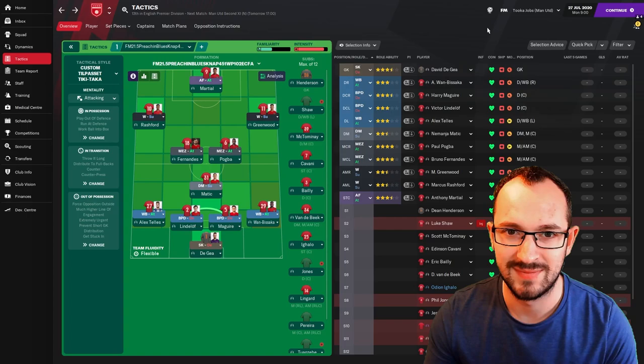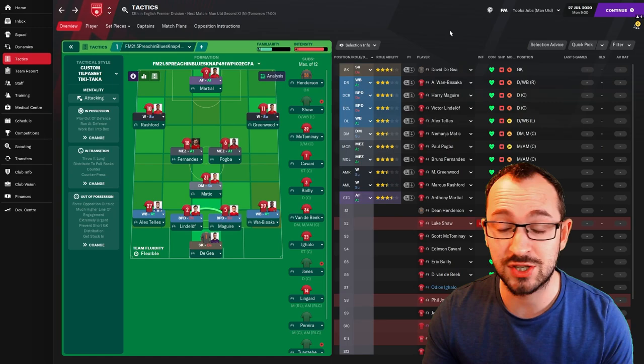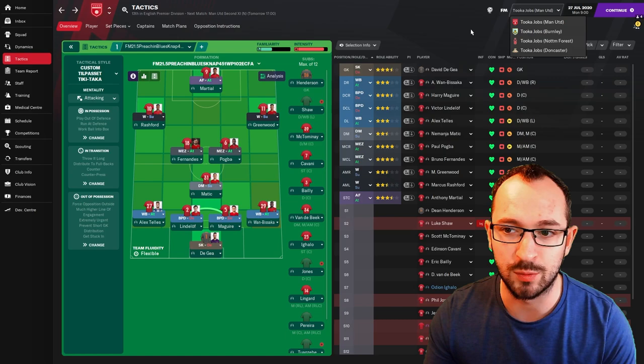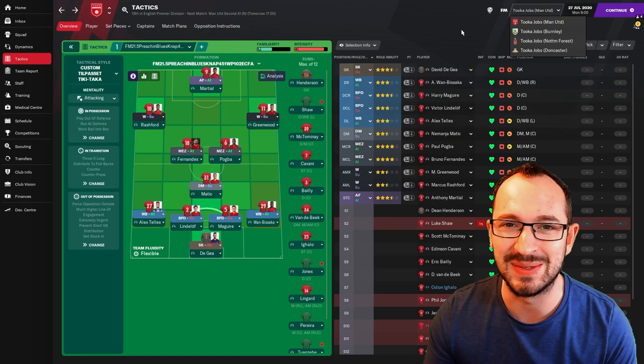Stay tuned for the video — all the instructions and all of the results. The teams involved in this test are Manchester United, Burnley, Nottingham Forest, and Doncaster. It is classed as a sub-to-top tactic. I'm going to try it with some sub-to-top teams — Manchester United and Nottingham Forest — and the other two, Burnley and Doncaster, are roughly mid to low, maybe underdogs.